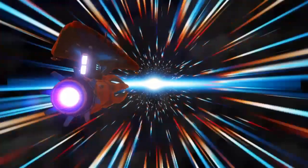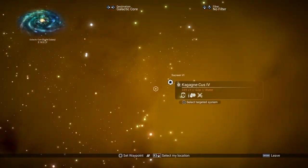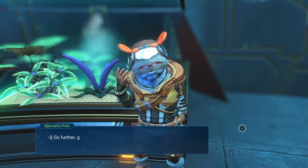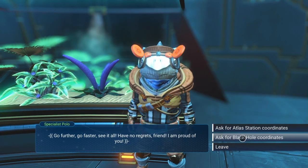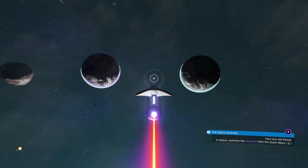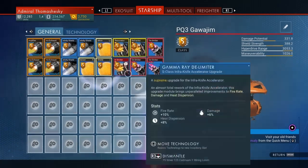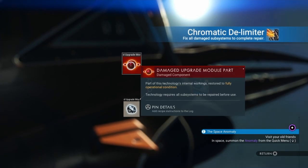If you complete the Atlas Path quest, you'll gain the ability to see black hole locations on your galaxy map. Without it, you're going to have to ask Polo for its coordinates each time you use one. Bear in mind that using black holes will always damage one random component in your starship located outside the technology section. Living ships are significantly more resistant to black hole damage, but not completely indestructible.